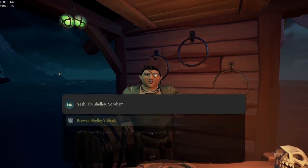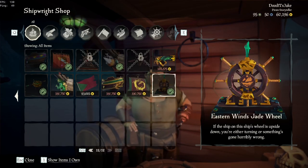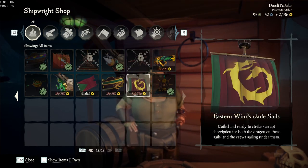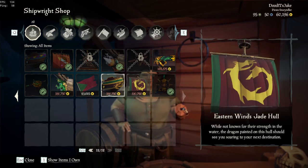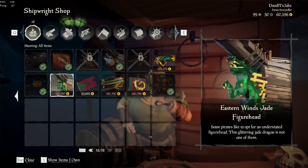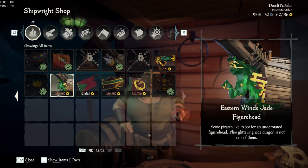Now for the Shipwright, if you scroll all the way down, they have the Eastern Winds Jade ship set as well. I didn't buy everything — I only bought the stuff that I liked. And if you're wondering why I only have 60,000 coins, it's because I spent all my money from Community Day on Dark Adventure items, which I regret.